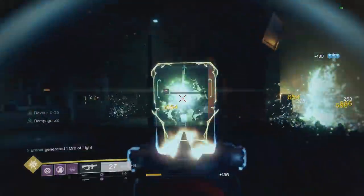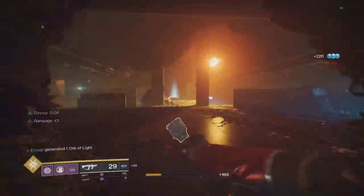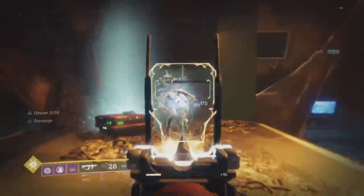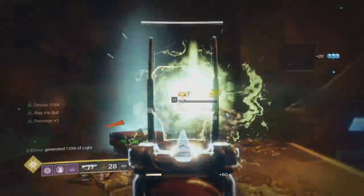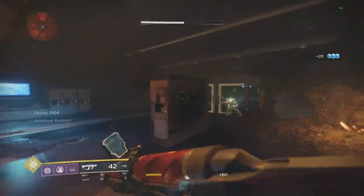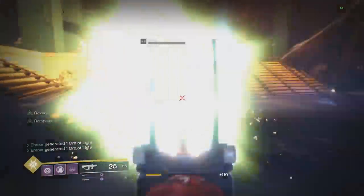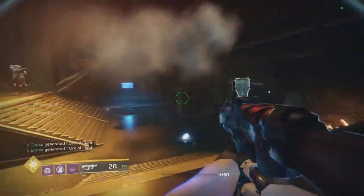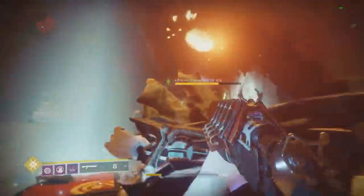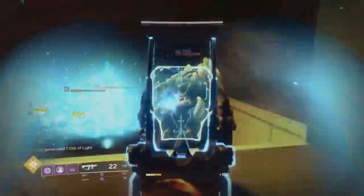Anyways, that's basically all for the video. The Huckleberry is definitely my favorite gun in the game right now, especially from my primary slot. Obviously there are really good power weapons which are fun to use too, but for general gameplay and add clear, nothing even comes close to the Huckleberry right now — with the Masterwork, the Rampage, and all the other perks, and not having to reload with Ride the Bull x2 and whatnot, it's just all around a great gun. So if you have the Huckleberry but don't have the Masterwork, go ahead and do these farms and you'll have it in no time. Catch you guys next time.